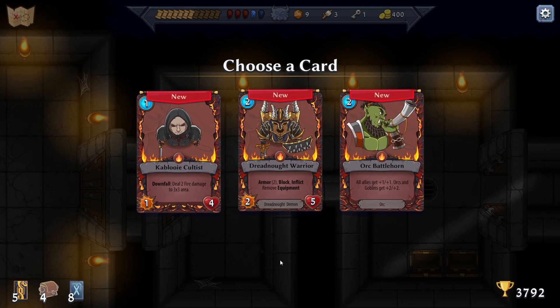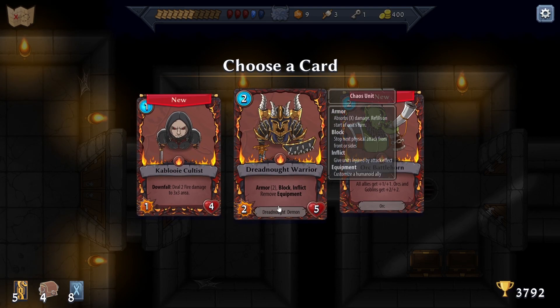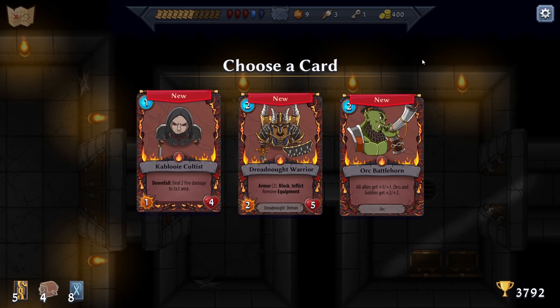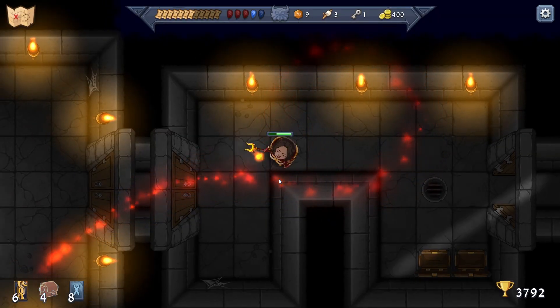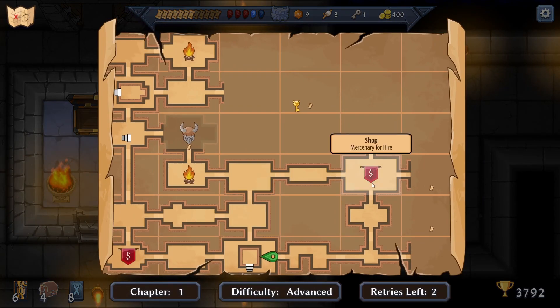Cultists do two fire damage to a three-by-three area. Or armor: block, inflict, remove equipment. All allies get plus one, plus one - orcs and goblins get plus two, plus two. Let's take the Dreadnaught Warrior. We can teleport anywhere - would you like to fast travel here?